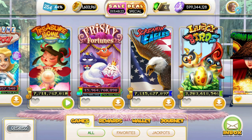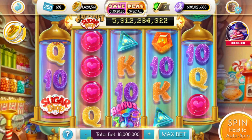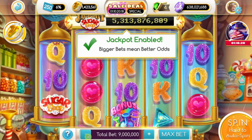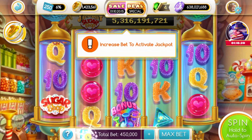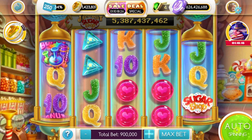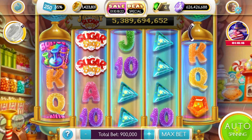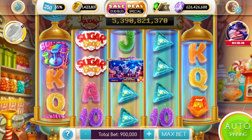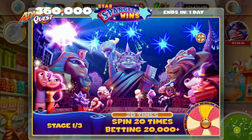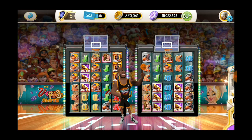Here was our method for the experiment. The rules were very simple: pick a game, pick a bet, spin it 100 times, calculate how many chips you won, then assign it a payback percentage. Based on that, here are the top 11 games in MyVegas slots. Why top 11? Because I like to go even further beyond! So let's see who made us the most money.